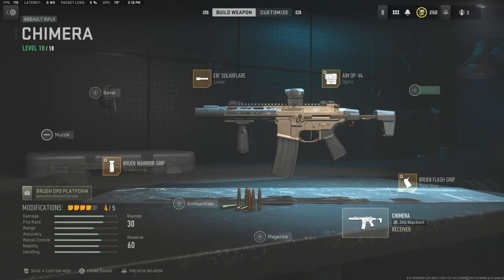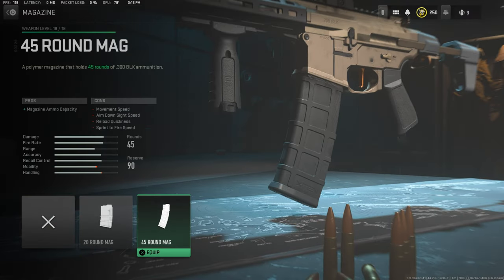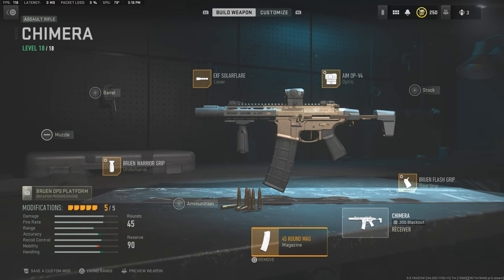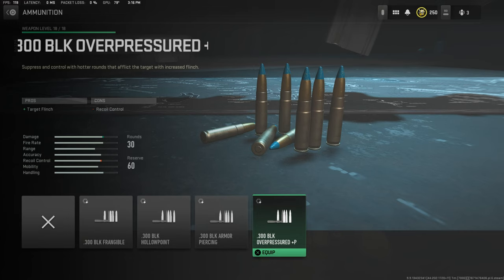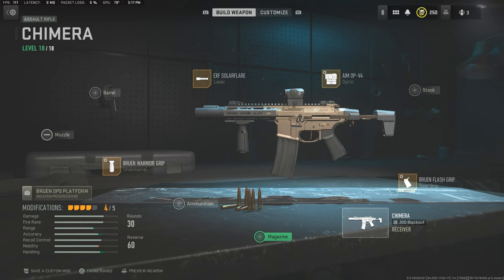If you guys want an extra attachment, I highly recommend — if you don't want to ruin the actual look of the Honey Badger and the whole purpose of it being a PDW — you can either go for ammunition or magazine. Magazine is great if you extend it to a 45-round mag; it's going to do you wonders and it's not that heavy. But if you also want to increase target flinch for whoever you're shooting, definitely do so. However, I do warn you, if you use that round you'll have a lot more recoil.